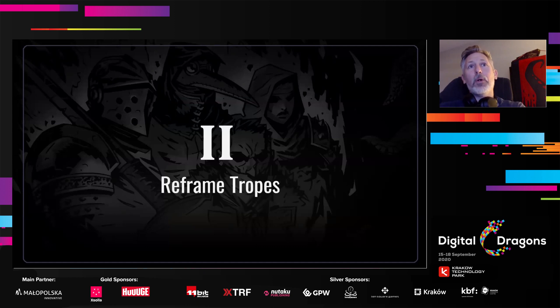A trope or stereotype is a shorthand to quickly convey a lot of shared information. If I say 'rogue,' presumably all of you would have generally the same idea — dark hood, double daggers, invisibility, backstab for critical damage. The problem, though, is that tropes can become prison cells when you're trying to think creatively. They become a bounding box that's very difficult to break out of. If I tell you I'm going to design a rogue with no double daggers, no invisibility, no midriff — you're going to say, 'Chris, that's a bad rogue.'